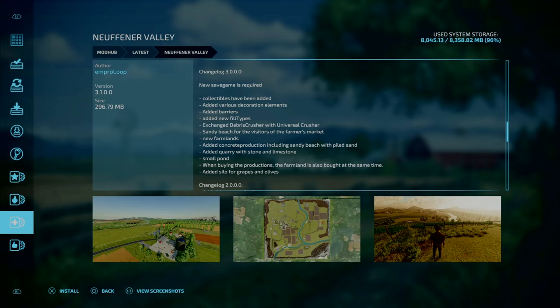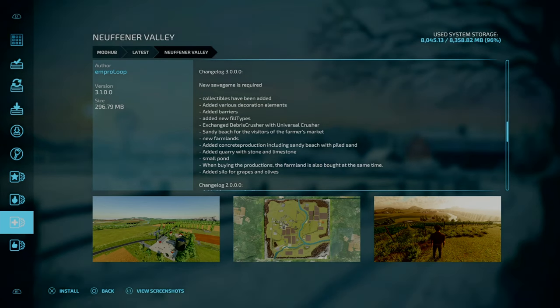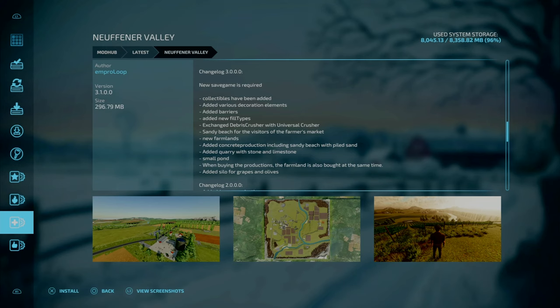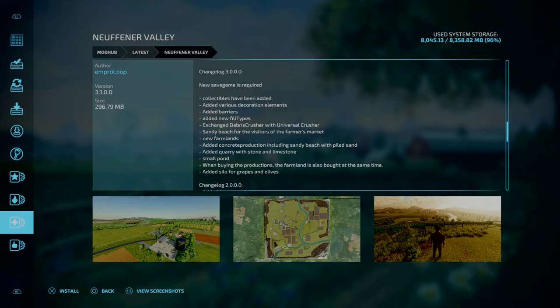For our second map update, we got the update to New Thriller Valley by MPRO Loop. Changelog 3.0 — a new game save is required. Collectibles have been added, along with various decoration elements, barriers, new fill types. The Debris Crusher has been exchanged with a Universal Crusher. Sandy Beach for the forest market visitors, new farmlands, added concrete production including Sandy Beach with piled sand, a quarry for stone and limestone, a small pond, and when buying productions, the farmland is also bought at the same time.